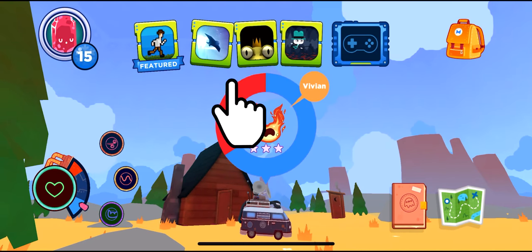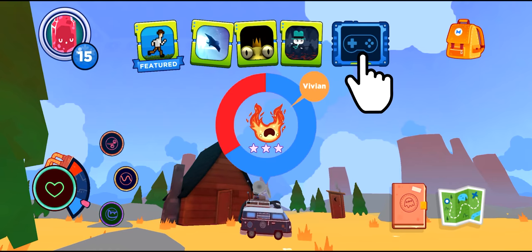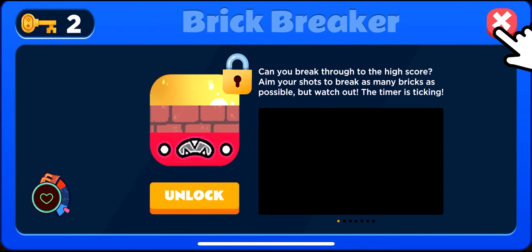Game unlock tokens can be spent in the game zone. Here at the top of the screen, you'll see the recently played games you have, but if you tap the blue game library icon, you can see the full list of games available. Learn about them by watching tutorial videos and unlock the ones you're interested in using the game tokens.